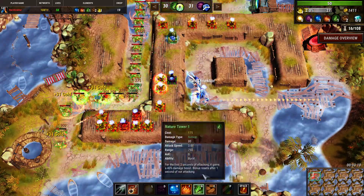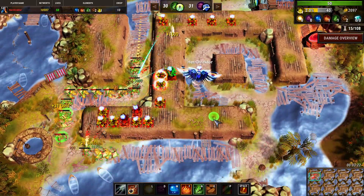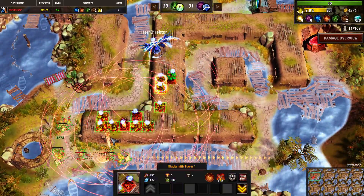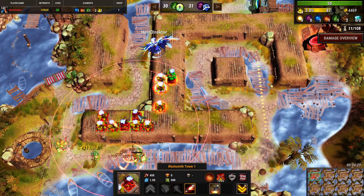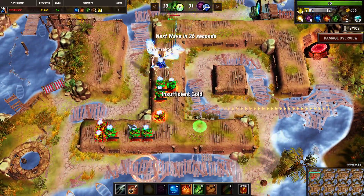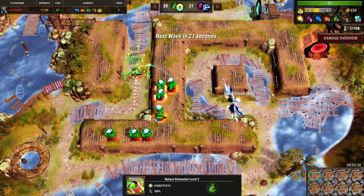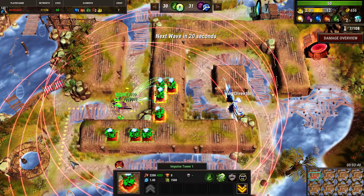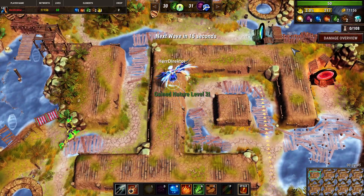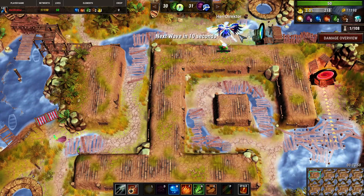We can also sell two of the wells and upgrade to an impulse. Now that these towers are out of range we don't really need them, so we can also sell these blacksmiths and upgrade all of our towers to impulses because they are the best against the elemental that just came. Now we can sell for interest — next wave is shielded.